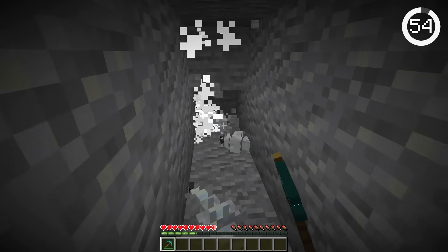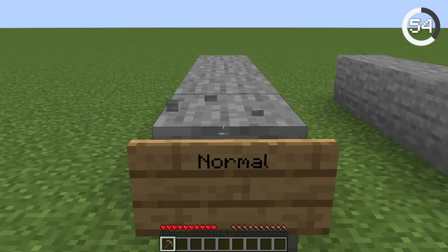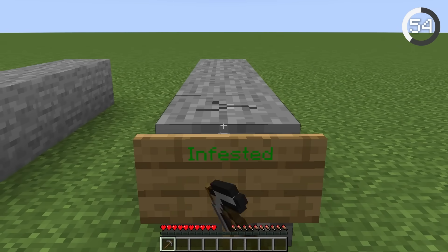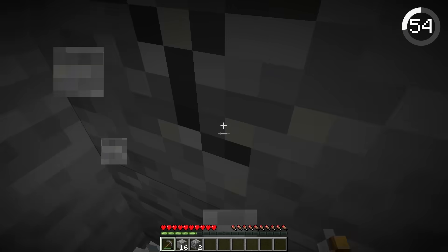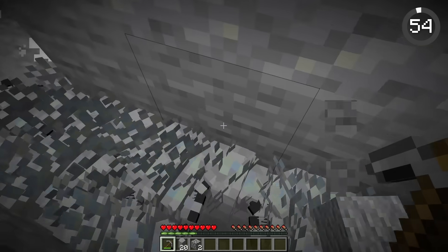Silverfish infested blocks are very annoying. But did you know they can be detected? Compared to normal blocks, infested blocks actually have a slightly faster mining speed, so you'll know when you're mining one. This way, you can avoid having to deal with pesky silverfish when mining.